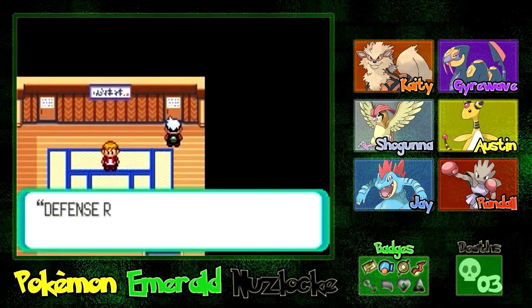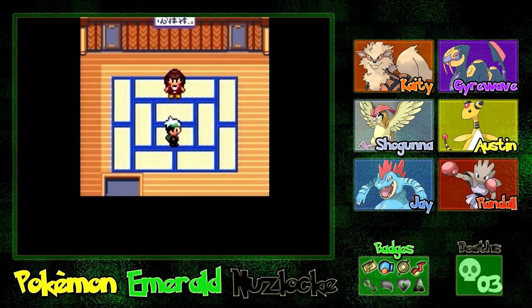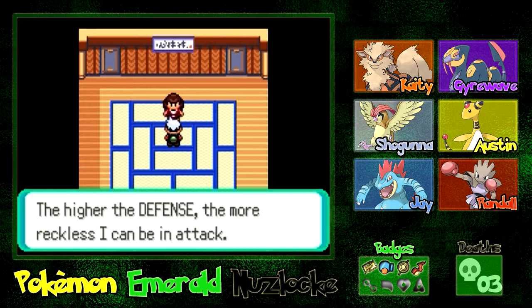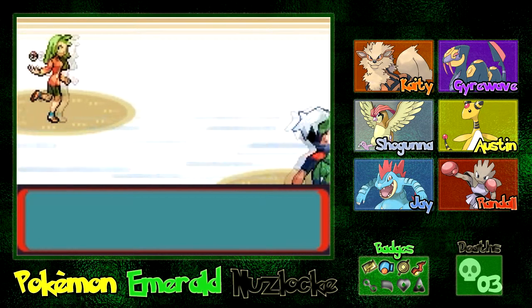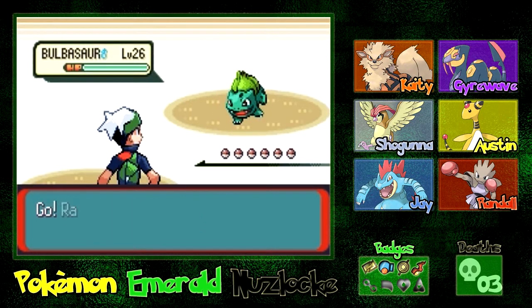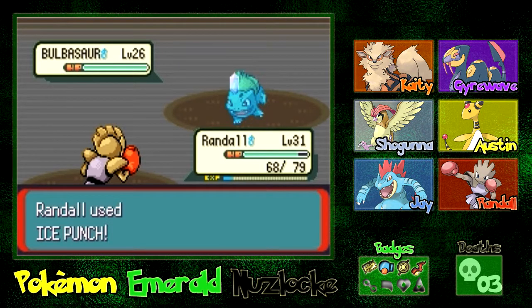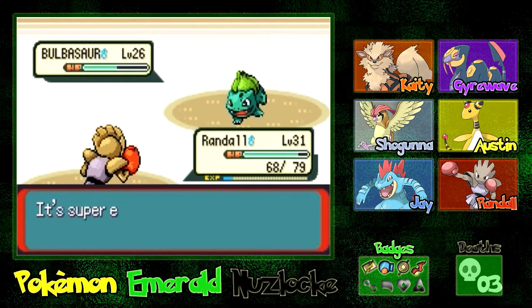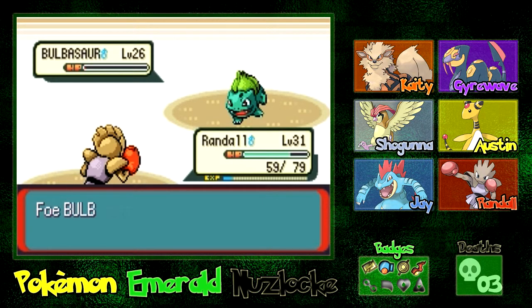We've got a bunch of different doors to go through here — I'm going to try to go through all of them just to get some more experience. The higher the defense, the more reckless I can be in attack! Algae Hair Alexia has a Bulbasaur, so we can just go for Ice Punches. That is some pretty decent damage. She'll probably heal after this hit — oh, it's so close!